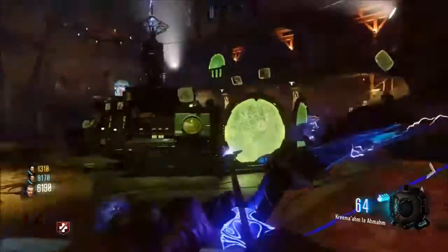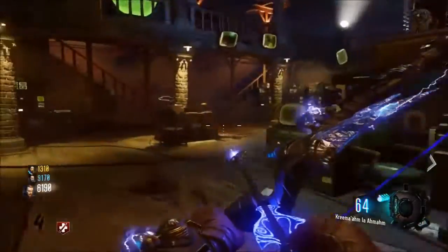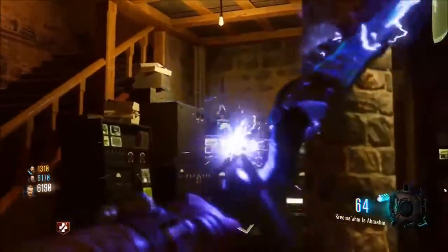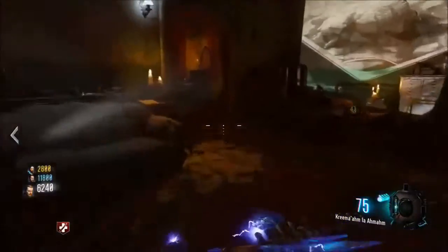What's going on guys, Mr. Blackmagic here and this is step 4 for the Black Ops 3 Awakening DLC Zombies Easter Egg. Now if you watched step 2, this is the same thing, but you can actually start the beginning of this step at any point after you've completed step 2.